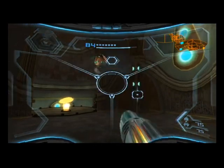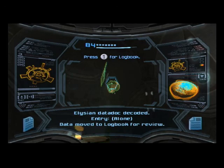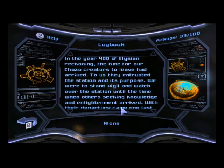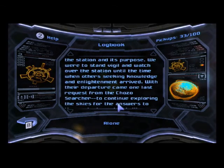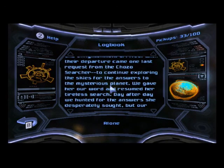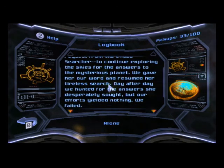There's a data bot in this room. Elysian data, decoded entry — alone. In the year 400 of Elysian reckoning, the time for our Chozo creators to leave had arrived. To us they entrusted the station and its purpose — we were to stand vigil and watch over the station until the time for seeking enlightenment arrived. With the departure came one last request from the Chozo searcher: to continue exploring the skies for the answers to the mysterious planet. We gave her our word and resumed her tireless search. Day after day we hunted for the answers she desperately sought, but our efforts yielded nothing. We failed.